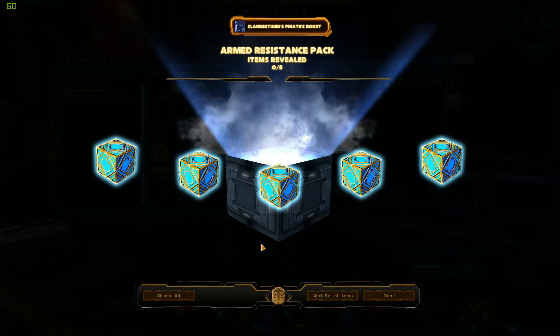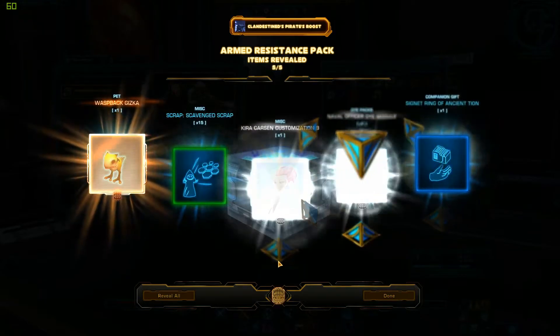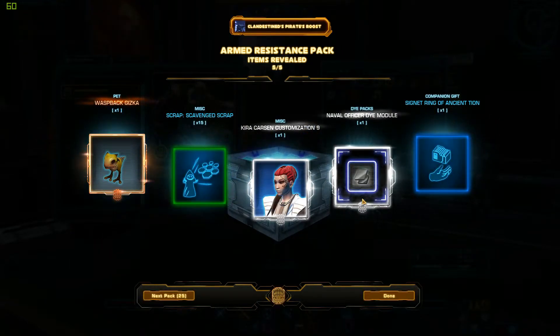I'm not like a super fast opener, so I might hit the GTN a couple times to see what things are worth if I'm not sure whether I want to keep something or not. I'm just going to hit a quick reveal all on this one. They've got this new naval officer dye pack module — that's pretty cool.